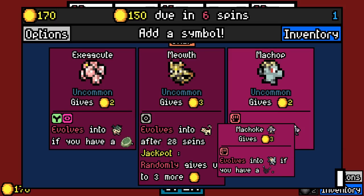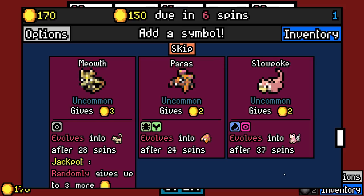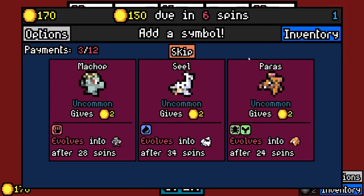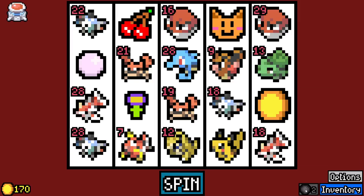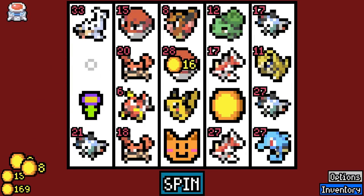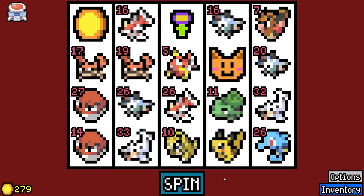Exeggcute, Meowth, Machop evolves into Machamp with a Link Cable I can only assume. Slowpoke. I feel like we have sort of limited space in a way. I didn't — I wish I took the other seal now. Resurrects fossils — fighting type, psychic type. I'll resurrect some fossils. You know what? Get rid of this garbage. I don't care that we're running empty. This is Pokemon — I don't want to run freaking coins.